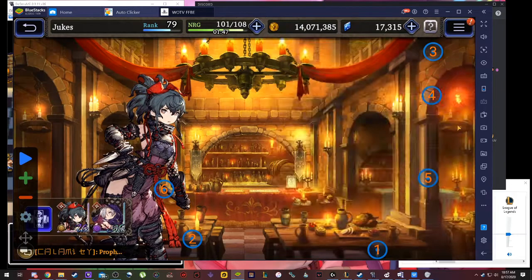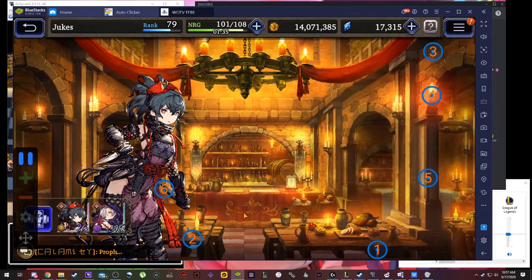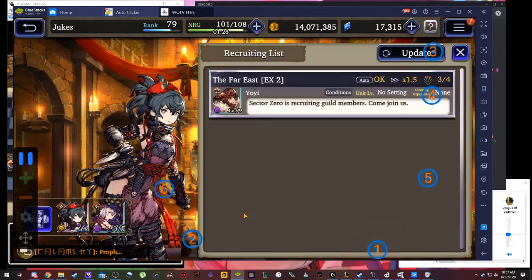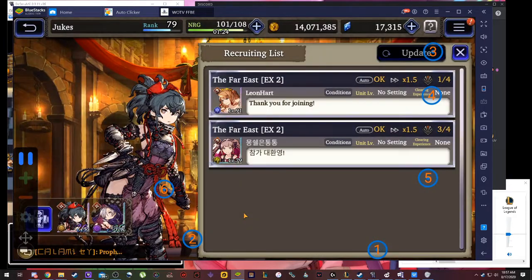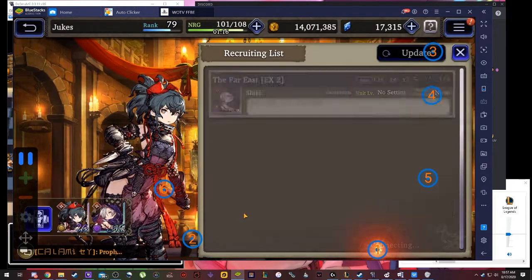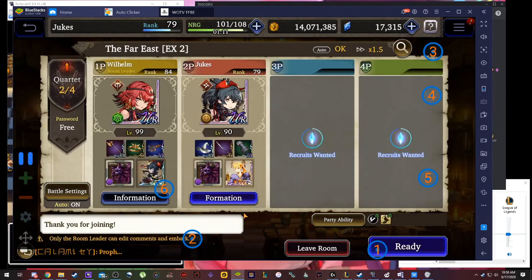Just to show you how it works — you have to be in this room to use it. So you go into this room and then you click it, and it works. It's gonna select my quest, it joins the room, it updates and it enters the room — but it's full, so it refreshes. Same issue. Eventually it'll work, I promise. And there you go, I'm in a room.